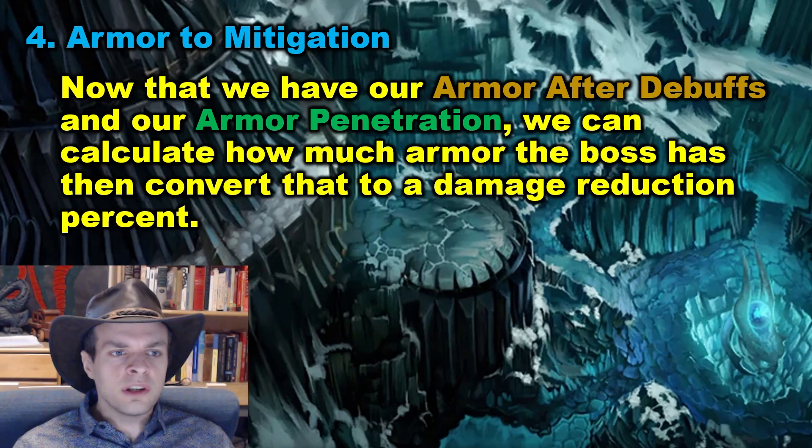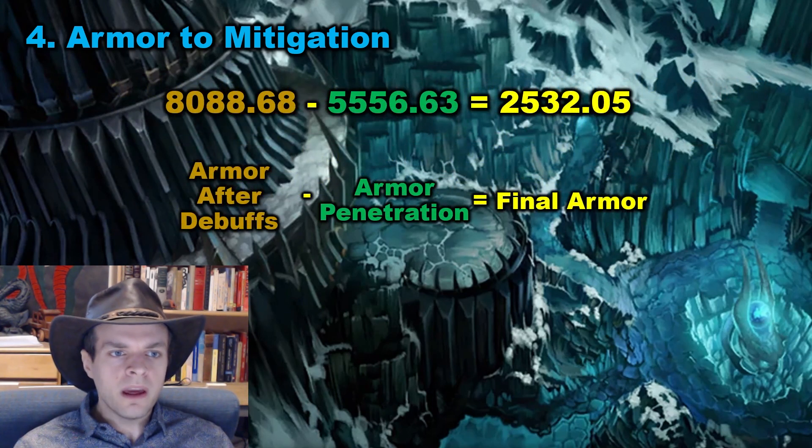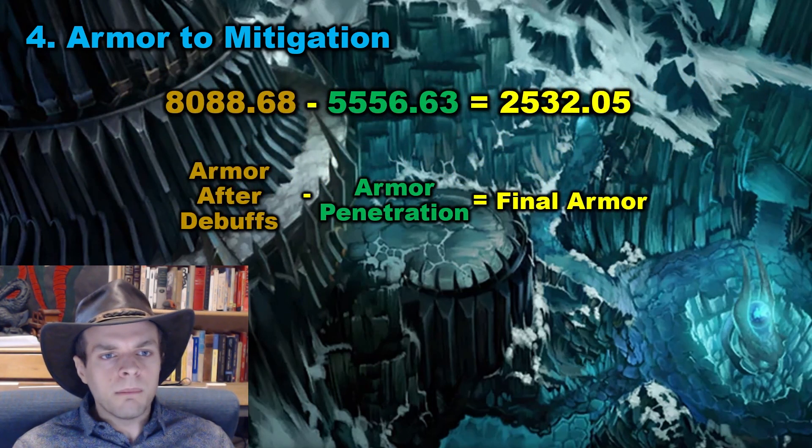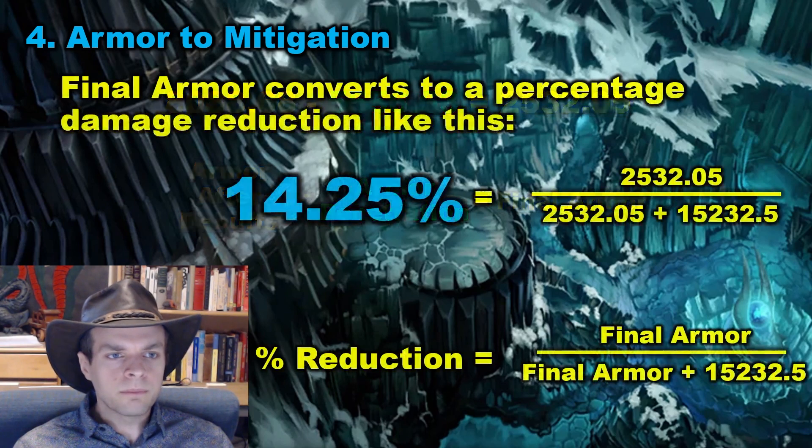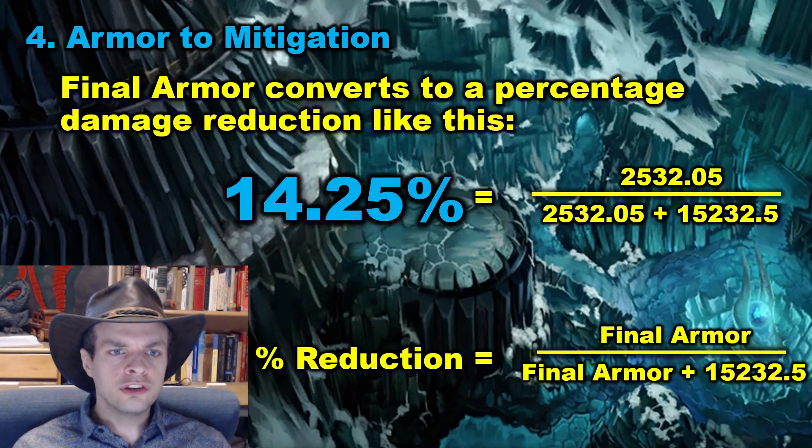Now that we have our armor after debuffs and our armor penetration, we can calculate how much armor the boss has, then convert that to a damage reduction percent. 8,088 minus 5,556 gives us 2,532 as the final armor value. Final armor converts to a percentage damage reduction like this: you take the final armor, then divide it by final armor plus 15,232. In our case, this gets us a result of 14.25% damage reduction.